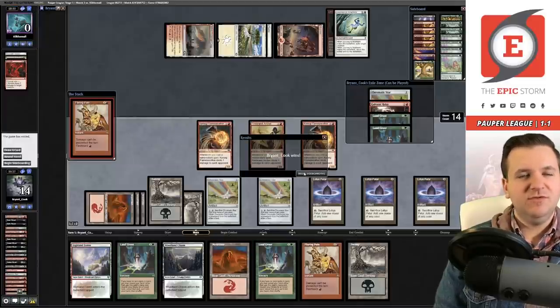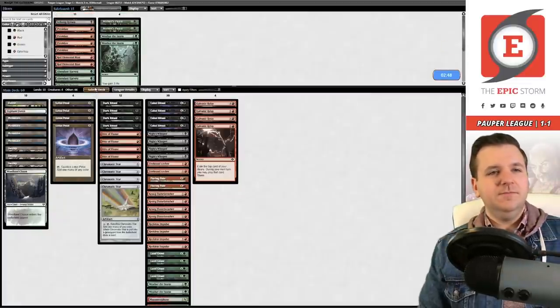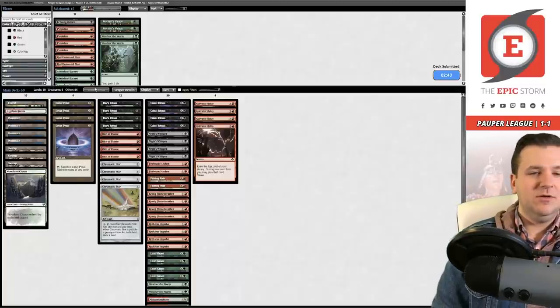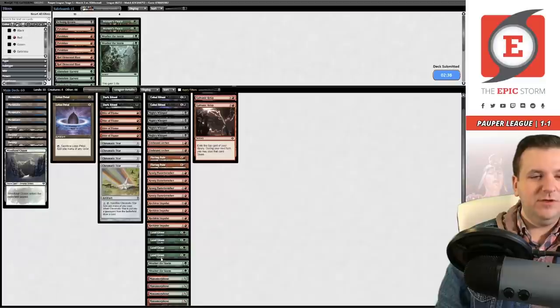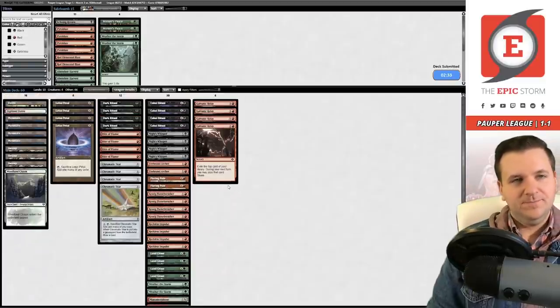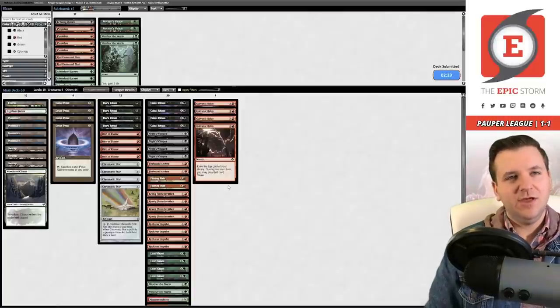That was game two — we still have a third game in this match. I don't know why I had a green land — really the only thing we need green mana for is the two Weathers, but it doesn't matter. I think I forgot that I sided out Abundant Harvest, if I'm being completely honest.